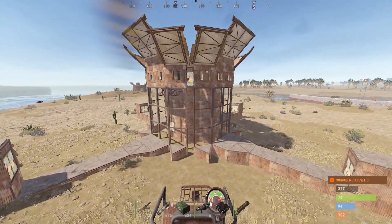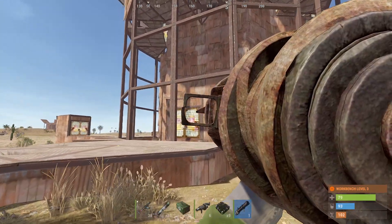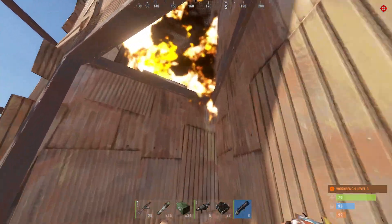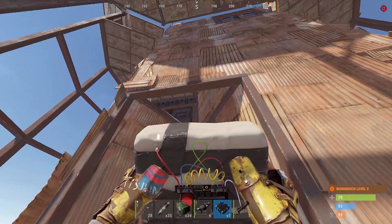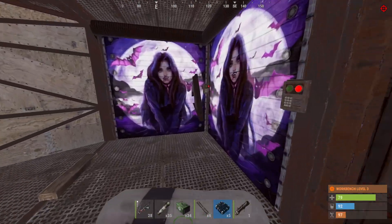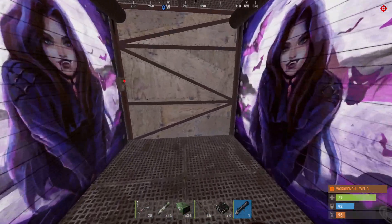It has a sheet metal door down there, no turrets or anything set up. We're just gonna go for that door straight and get into that compound. We got a jump up right there. Nothing in the furnace. We got another armored door right there - should we go for the armored door? Yeah I think so, let's go for it. And we're getting garage doors and another armored door.